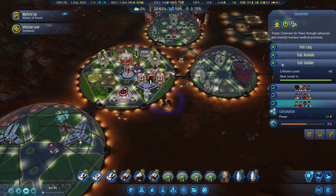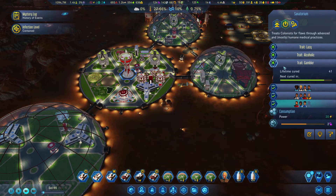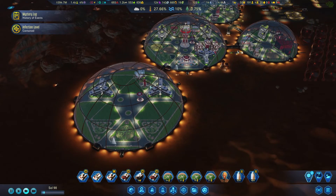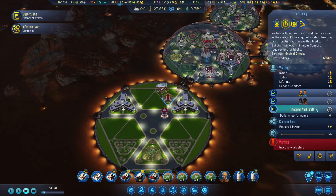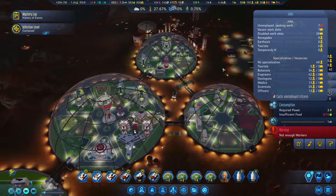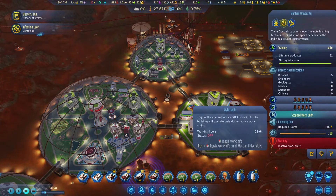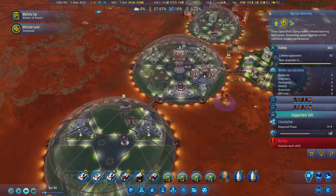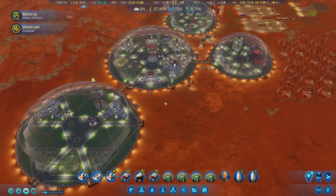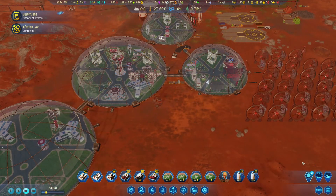I want to get them out of sanatoriums as soon as possible. Gambler, alcoholic - is there anything else? Glutton - we have enough food, chronic condition, melancholic. I'm not sure - maybe I should do melancholic rather than alcoholic. No, alcoholic is affecting them all the time. Gambler is important, lazy is affecting them all the time. I'm going to go with those. Diners - this is an infirmary, then we're going to have a diner. We have seven workplaces and seven unemployed - they're going to find their way.